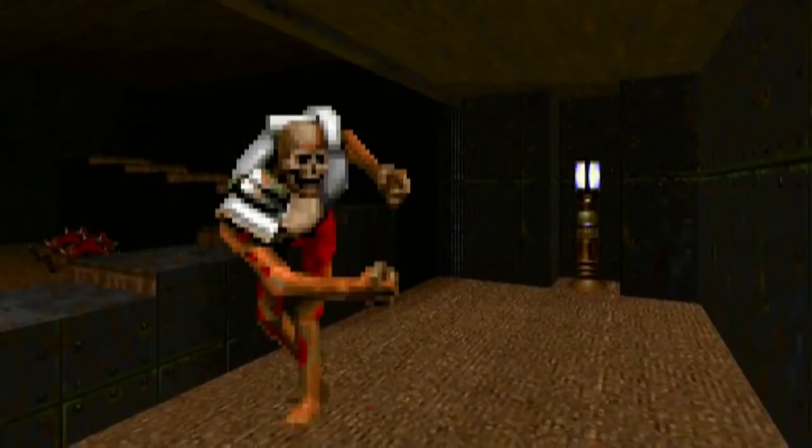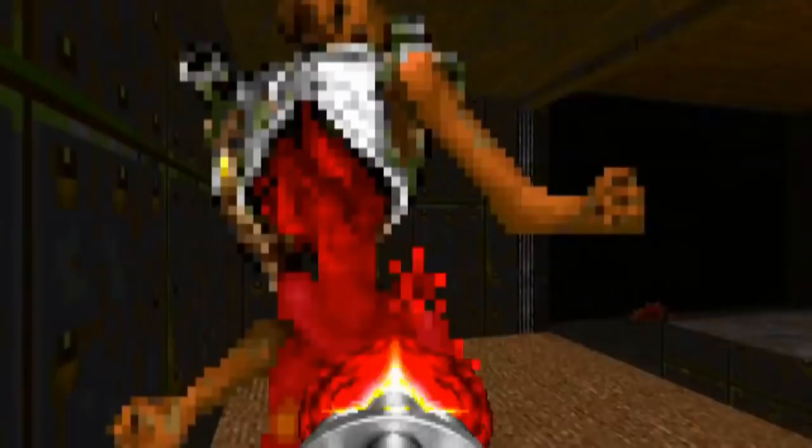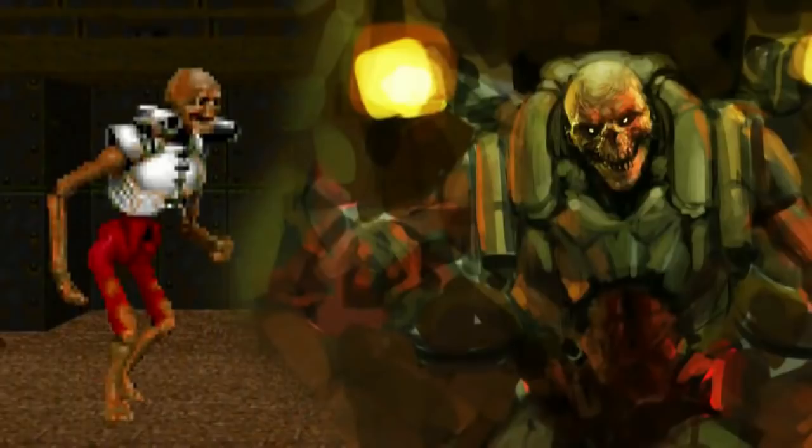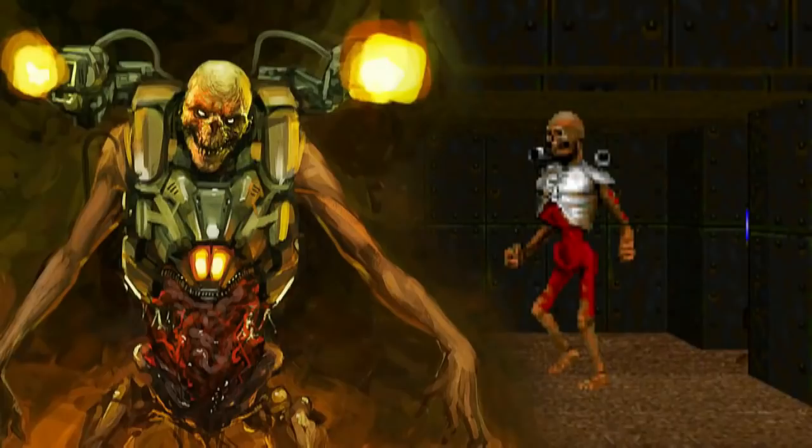At close range, the Revenant uses a strong melee attack, but it can sometimes miss. The Revenant does show signs of being affected by almost any weapon — it causes them to flinch back in pain very easily. Therefore, weapons that do consistent damage can stun a Revenant long enough until it dies. Since the manual says the Revenant was a former demon, it does not specify which demon it started off as. But the strange thing here is that the skeleton is very human-like.